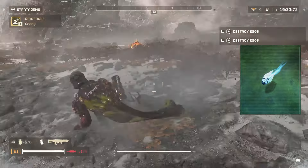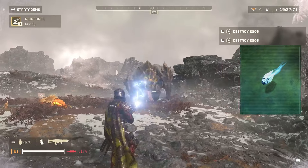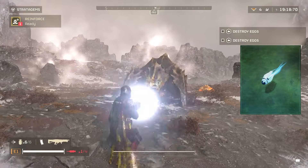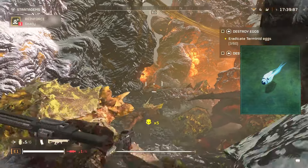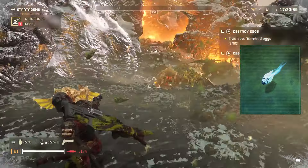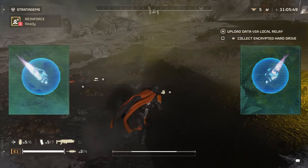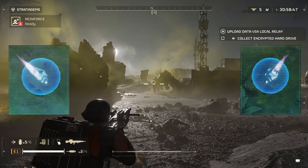Their patrols are predominantly found on low to medium level planets. Observers patrol the battlefield while cloaked, following semi-random patterns while searching for Helldivers. Their patrols are more densely clustered around mission objectives, and they are also attracted to stratagem beacons. After spotting Helldivers, Observers will decloak and quickly raise an alarm to call for support from more powerful Illuminate units. Observers have no offensive capabilities and normally reactivate their cloaking system after raising an alarm. The other two variants are the Watcher, which has a shield, and the Obsidian Observer, which has weaponry.